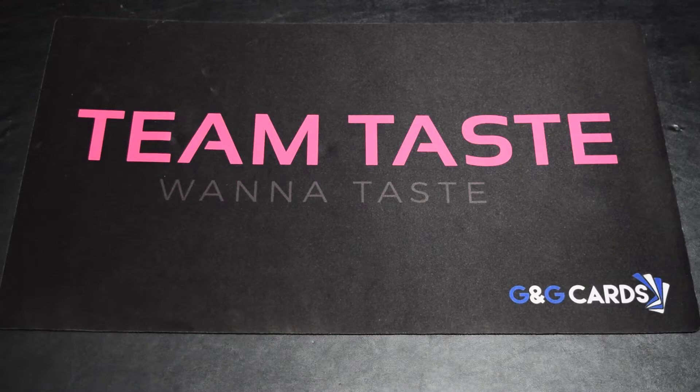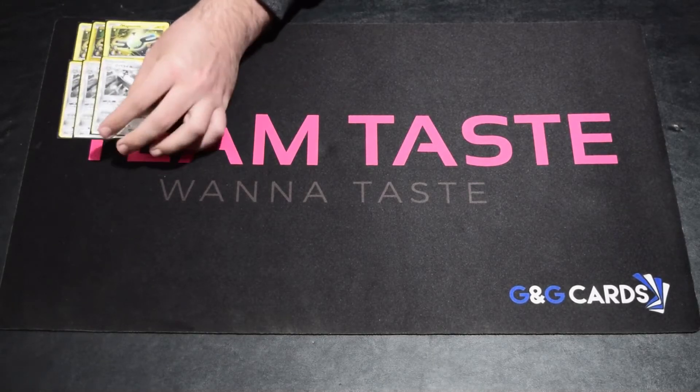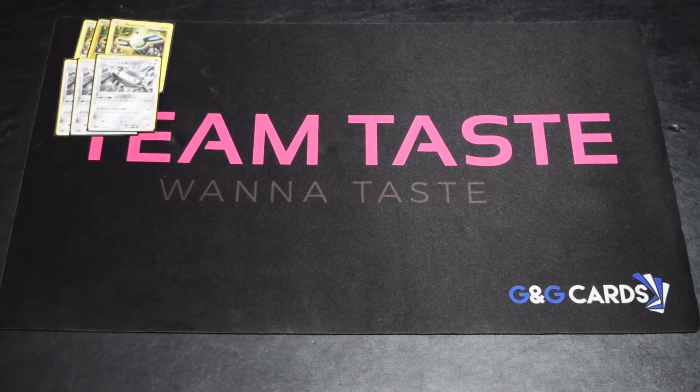Starting off we've got our 3-0-3 Magnezone line. Now this Magnemite gives free retreat if you have another Magnemite on the bench. But there's a new Magnemite coming out in Ultra Prism with Bench Barrier where it can't get hit by any damage from attacks. So with Buzzwole being around, I would definitely be playing that one.